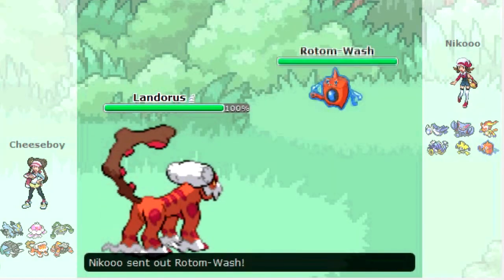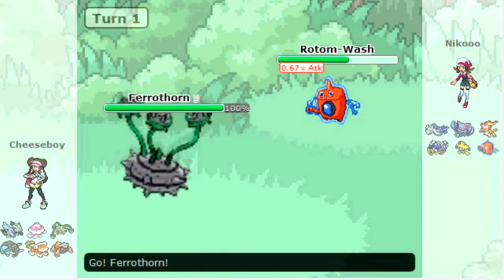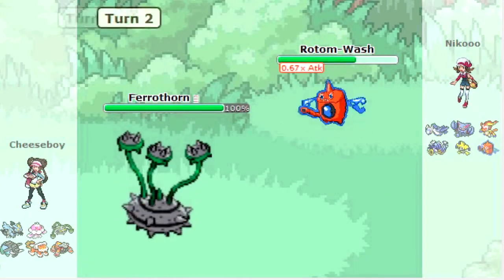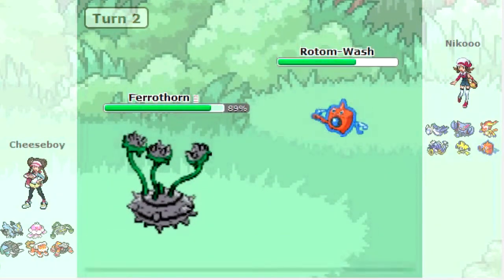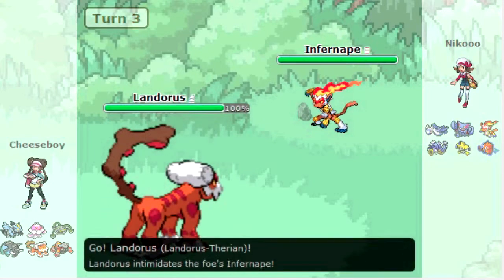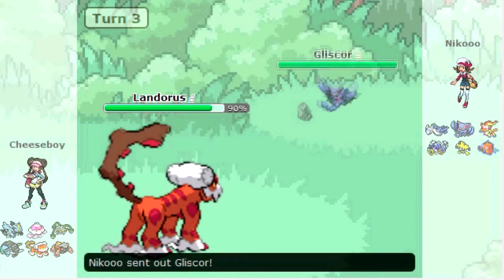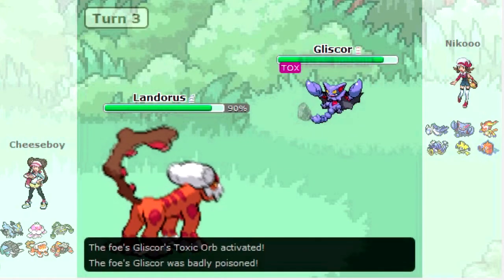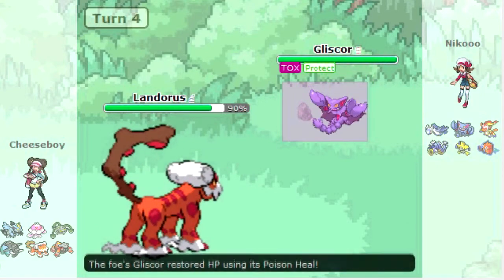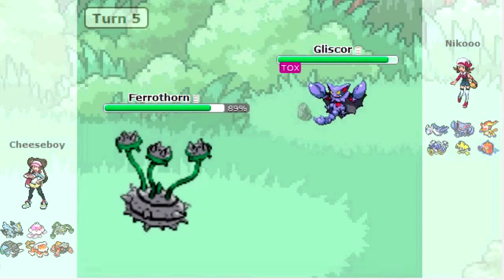So I start off with Landorus to scout, and he has his Rotom-Wash. I realized I have an Adamant Landorus, so not having Jolly could have been a bit risky in this kind of Rotom-Wash situation — but I'm alright here luckily. I go out to Ferrothorn, and he Tricks me the scarf, which definitely ruins my Ferrothorn, but I'm able to get up my Stealth Rocks. I noticed he doesn't have a spinner, so getting up hazards is definitely going to be important. He brings in Infernape, and I go for the Intimidate from Landorus — he just scouts with U-turn. He then brings in Gliscor, and my Landorus cannot touch this Gliscor — the only Landorus that could would have Hidden Power Ice.